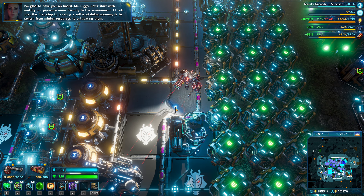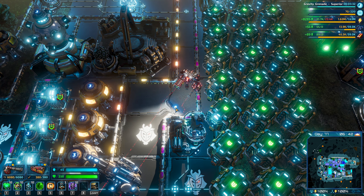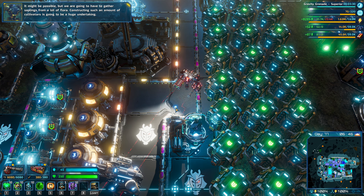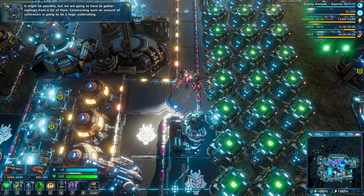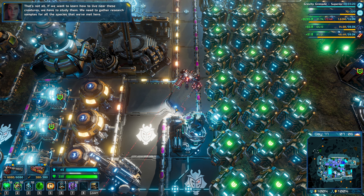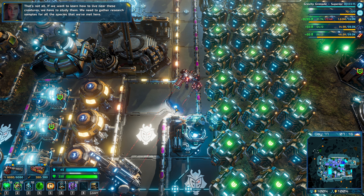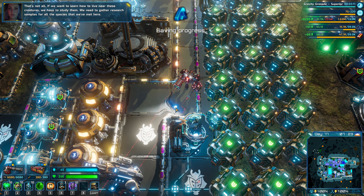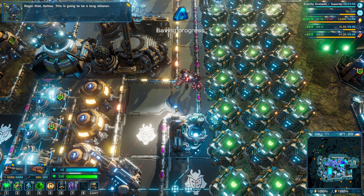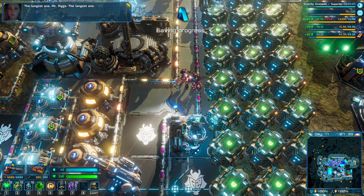I think that the first step to creating a self-sustaining economy is to switch from mining resources to cultivating them. It might be possible, but we are going to have to gather saplings from a lot of flora. Constructing such an amount of cultivators is going to be a huge undertaking. That's not all — if we want to learn how to live near these creatures, we have to study them. We need to gather research samples for all the species that we've met here. Roger that, Ashley. This is going to be a long mission. The longest one, Mr. Riggs. The longest one.